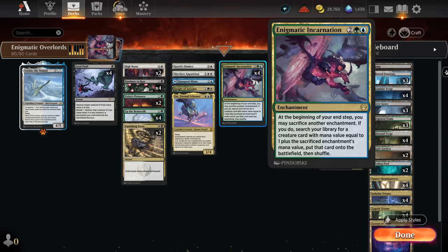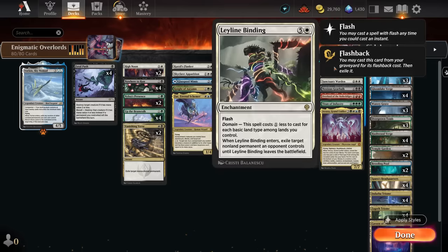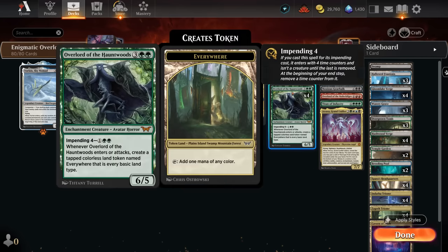Turn three Overlord into turn four Enigmatic Incarnation is kind of the dream start. We also have a lot of two-mana enchantments that provide value as soon as we play them, so we don't mind sacrificing them later. That's why we have many one-off creatures at three mana, as well as one-offs at six and seven mana — we sac the two-mana enchantments to get our three-drops, and sacrifice the Overlords or a Ley Line Binding to reach six or seven mana creatures respectively.